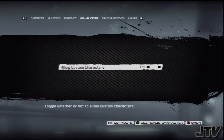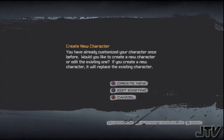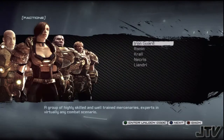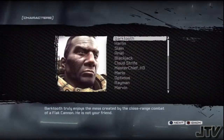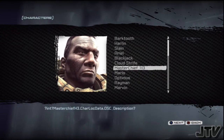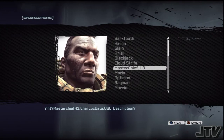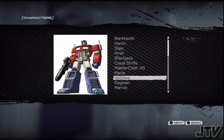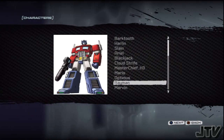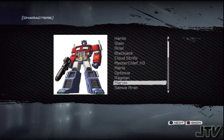Here's the interesting part — player customization. When you come here, push Triangle. I was already messing around with characters, so I'm going to start a new character by pushing Square. I'm going to go to Iron Guard because that's where most of your mods will be. I have a lot of mods, as you can see: Cloud Strife, Master Chief, Halo 3, Mario, Optimus Prime, Rayman, Marvin — the little Looney Tunes alien.